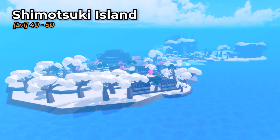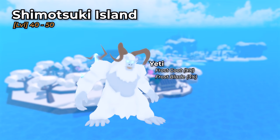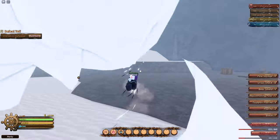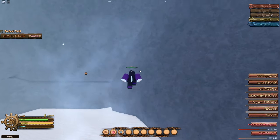North-Northeast of Shellstown is the fourth island, Shimatsuki Island, at level 40-50. The boss here is the Yeti, with a 9% chance to drop Frostcoat, which gives 75 HP and 30 stamina, and Frostblade at 3%. You can cheese the Yeti boss by going to the left of his arena, jumping up onto the wall, and placing yourself right above his head, as shown here.